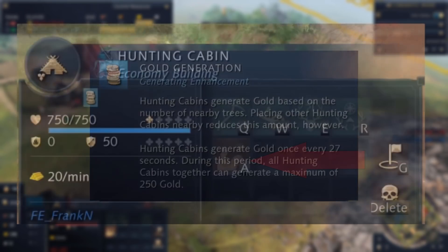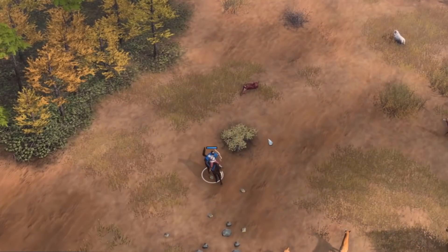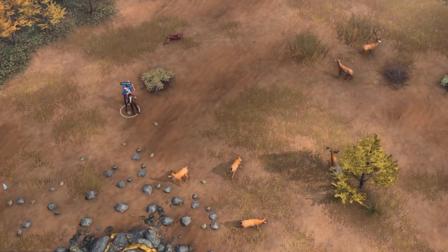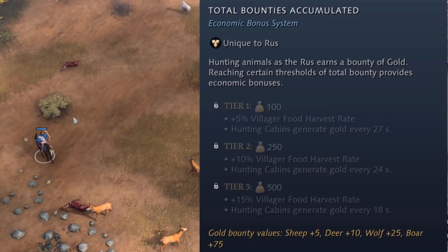The other major bonus this structure provides is that it has the ability to train scouts from it. Most civs this wouldn't really matter much, but producing early scouts is really big because of their bounty system. With that, we'll have a look at their next bonus: the bounty system.